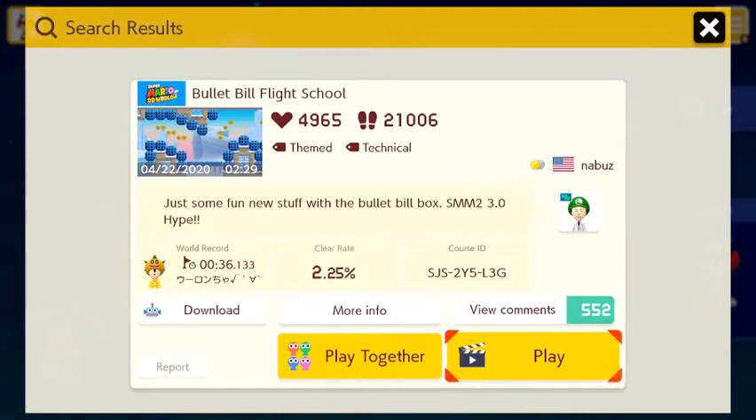Hey everyone, and welcome back for some more of my Super Mario Maker 2 level showcase series. Sorry about the stammering in the intro there, but anyway, I'm going to be playing this level by Nabooz from the US. This is called Bullet Bill Flight School — it's a themed technical stage that does some fun new stuff with the Bullet Bill box.